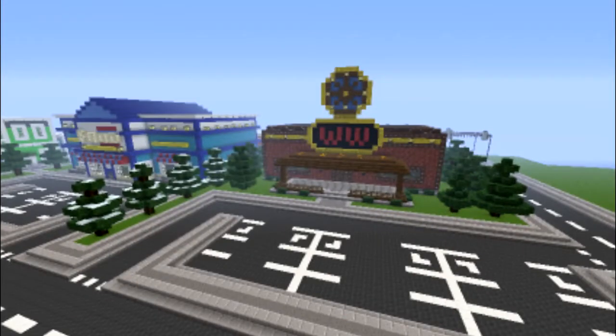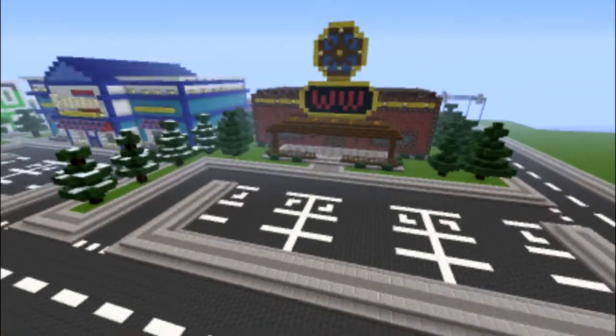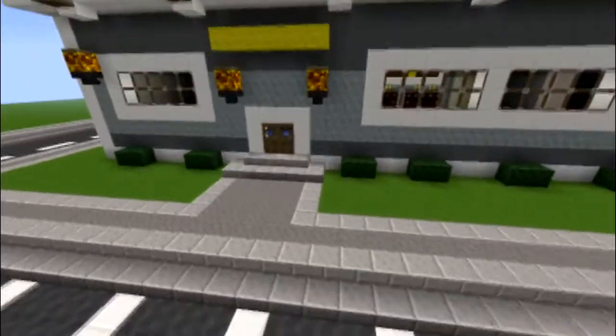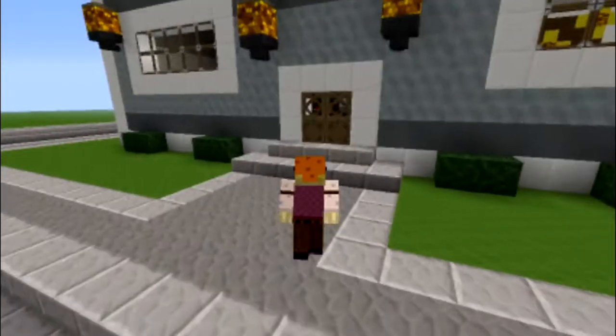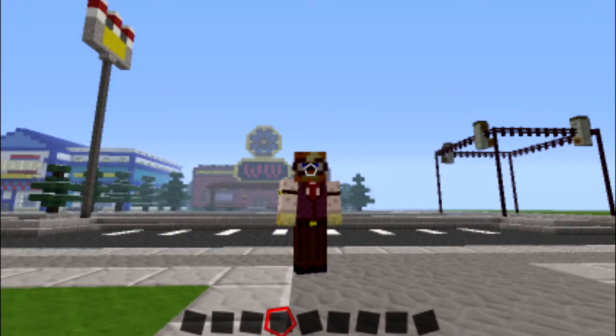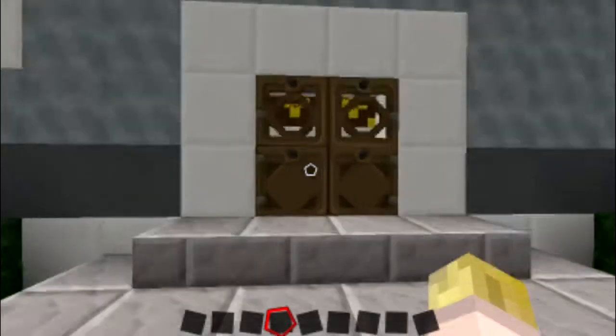So we have Whistling Willie's right across the street, and of course the bowling alley. We'll go look at that first. There are actually a few buildings to see today, so this might be a bit of a long episode, or maybe we'll cut it into two. I don't know.